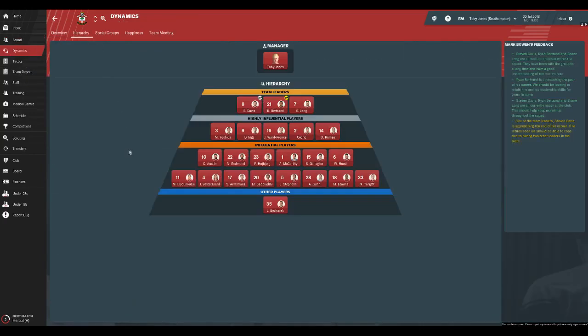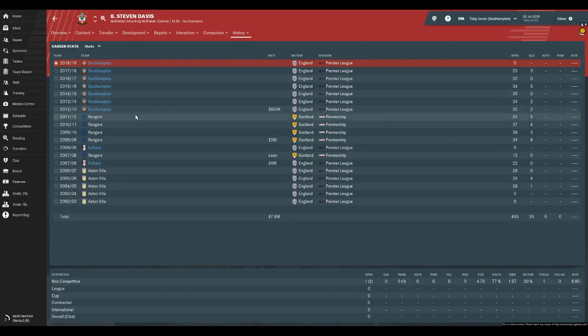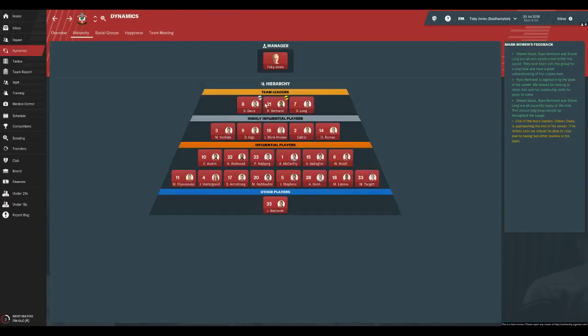Let's have a look at the dynamics for Southampton today. You've had a few players that have been in this club for a long time — the likes of Steven Davis and Ryan Bertrand. They were both team leaders along with Shane Long. Steven Davis is a weird one because even though potentially his first-team ability isn't the best, he always seems to perform. He puts a shift in — he's got a very good work rate of 19, his determination is 14. He's played for them ever since they came into the Premier League back in 2012-13. He's a good deep-lying playmaker who can also play in attacking midfield, which makes him attractive as a versatile player.